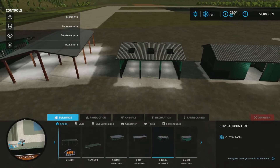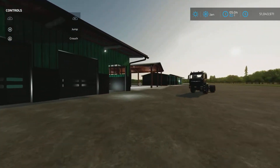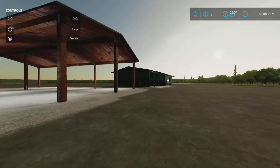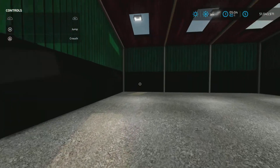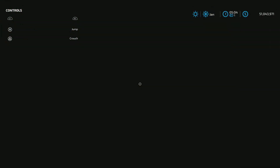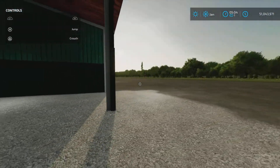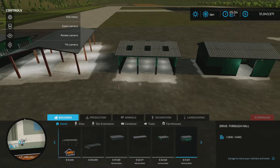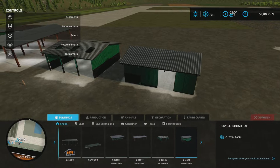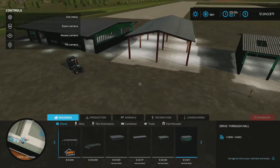The next one says drive-thru hall, but let's run over there — there are no doors at the back. It's just a one-ended open shed with fairly good opening height and some natural lighting at the end. No doors there. We have automatic lighting and natural lighting. And of course the last one is the actual drive-thru shed that we looked at at the beginning. Those are your four sheds in this pack.